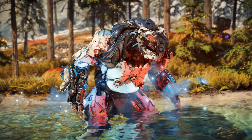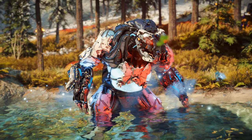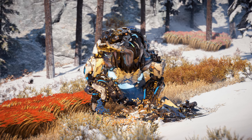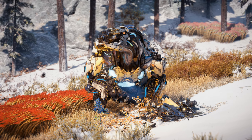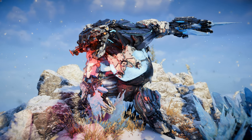The Frostclaw most closely resembles a bear, more specifically a polar bear, due to its white armor plating and tendency to dwell in colder, snow-covered climates. Chainsaw-like attachments line the machine's forearms. Being of the acquisition class of machines, the Frostclaw primarily uses these to help obtain precious materials from machine carcasses. True to its name, the Frostclaw utilizes its chillwater stores to augment its attacks with sharpened ice with deadly ferocity.